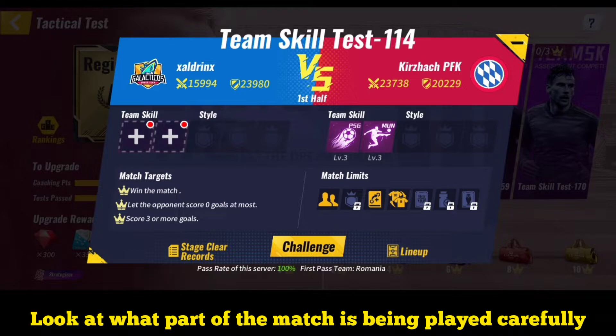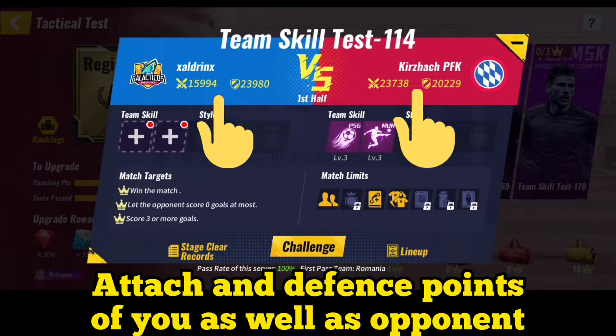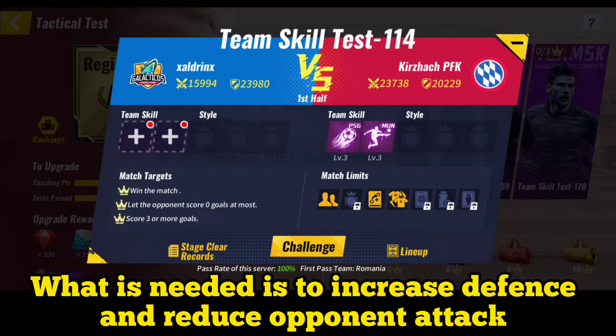The second most important thing before you choose your team skill is to look at the attack and defense points of your team as well as the opponent's team. You can clearly see here that your defense rating is high and your attack rating is very low, so you will not use any skill which increases your attack rating — you will rather use a skill which increases your defense rating. If you look at the opponent's team, the attack is very high compared to the defense, so you will always try to lower the opponent's attack. Looking at this team skill test, you can clearly see what you have to do: increase your defense and lower the opponent's attack.